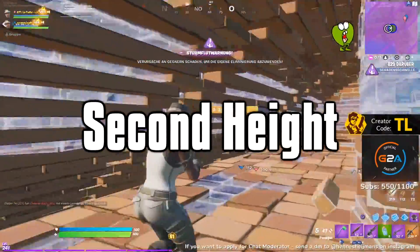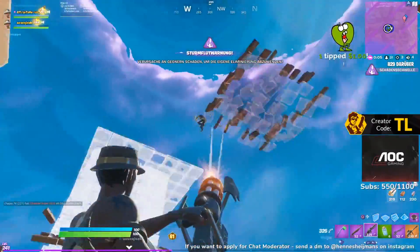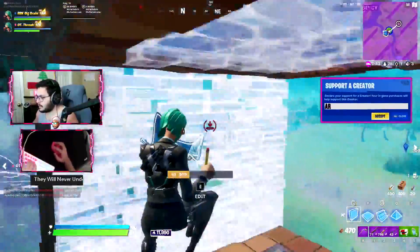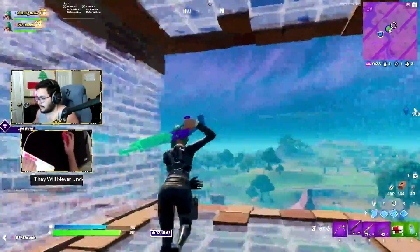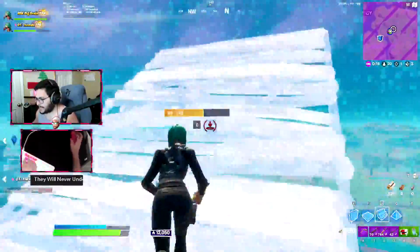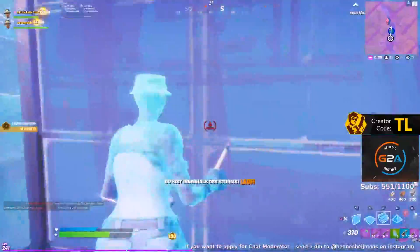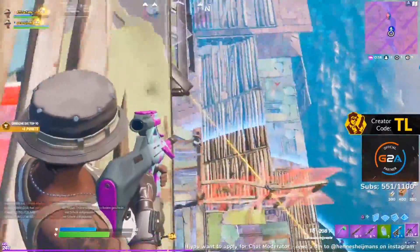Second to last term I want to discuss is second height — the layer in endgame scrims below high ground. In the past, I've always told you guys not to play second height because you'll get focused by the team on high ground and be forced to waste all your mats protecting your head. As you can see from RBK Arab's gameplay though, second height is also the best position to take high ground. If the high ground team is not properly focusing you, you'll have a great opportunity to win the match — all you need to do is get ahead of zone, apply pressure back on them, and go up for height at the right time. You don't always have to drop down from second height, because a lot of the time it can actually be more advantageous than you think.